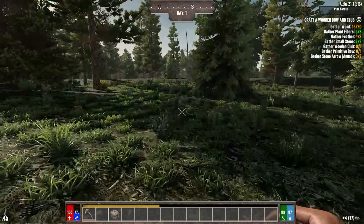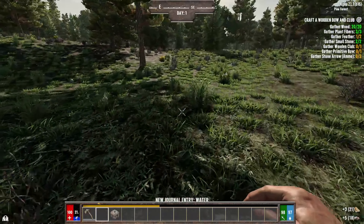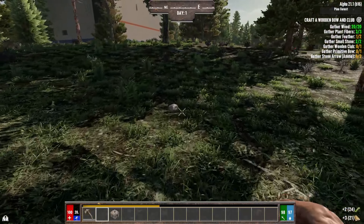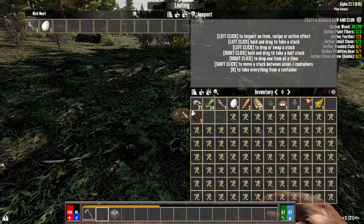We do have the settings set to the default settings for this playthrough. Previously, when you played Darkness Falls, if you had it set to maxed out zombies, it would crash your game. I don't know if that has been updated or corrected in this version. So we have left it at the default of 8, just to be safe here.